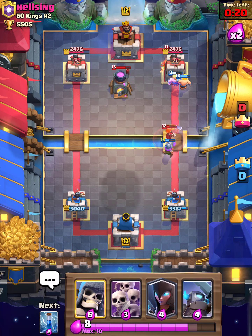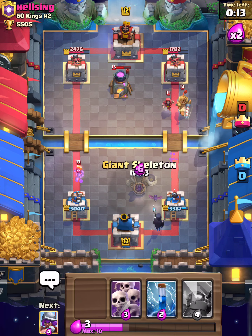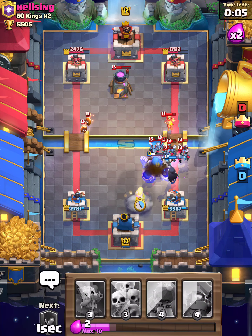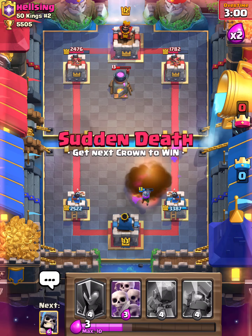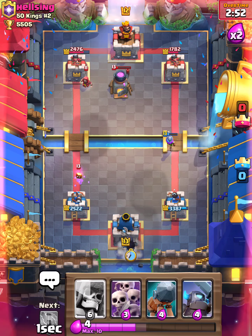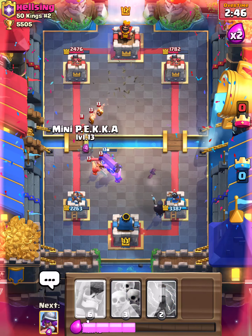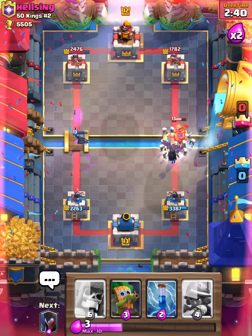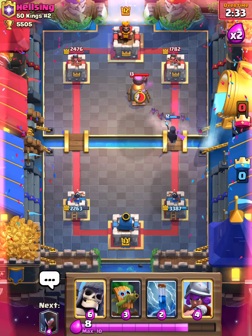Another combination I usually see up here is like Pekka Hog Rider. I've played against that type of deck a lot as well, the Pekka Hog Rider deck. So we go into Sudden Death now. Yeah, I got these. Fire Spirits from Furnace keep trickling on my tower. I was hoping that Mini Pekka would have taken out the Wizard first before the e-barbs, but I guess placement matters.